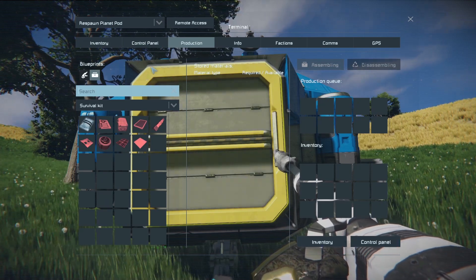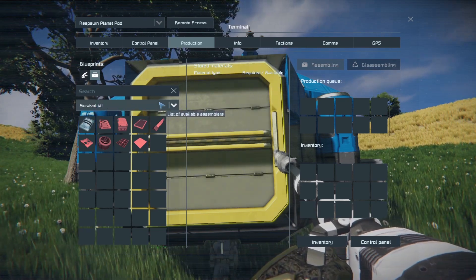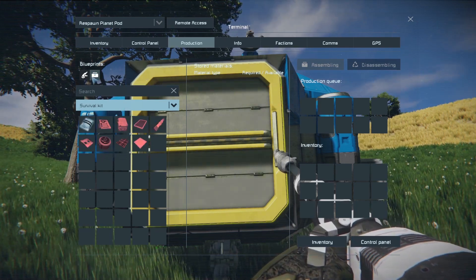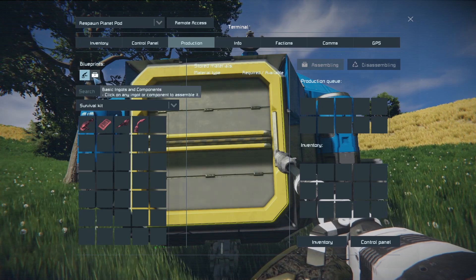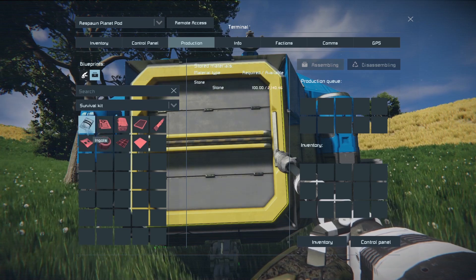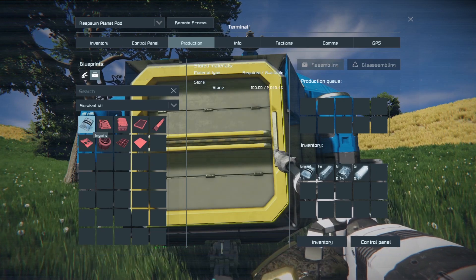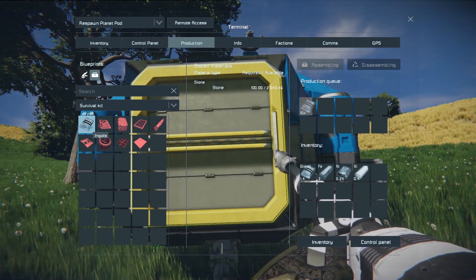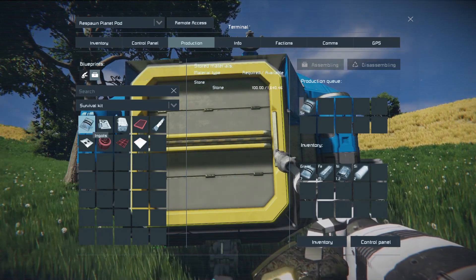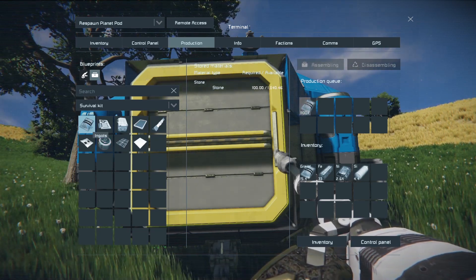In the production tab, we are producing in the survival kit - that's where this drop-down box is. In the survival kit you can produce basic components, basic tools, and ingots from stone. If you click once it'll queue the recipe one time. Hold Control and click to queue 10 times, hold Shift and click for 100 times, and Control plus Shift for 1000 times.